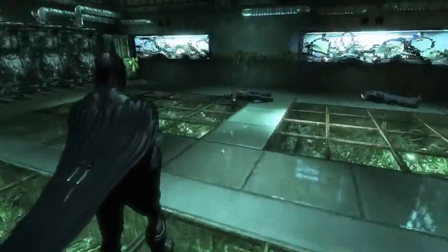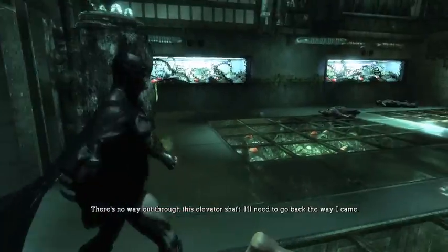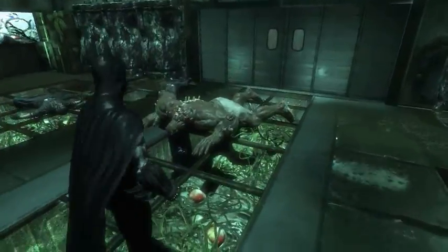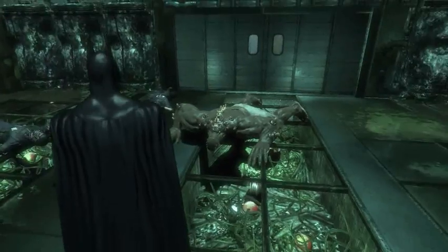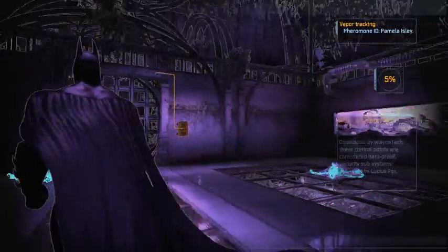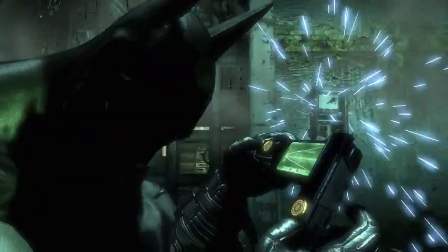In the last part we dealt with these two — we saw Joker go through here, but we can't go through there for some reason. It doesn't say it's locked, you just can't. You could literally rip the doors open, Batman. But anyway, in the last part we dealt with the Titanified inmates that transformed into these hulking behemoths — still grosses me out, the spine thing and the green veins. After that we saw the Joker leave, and now we're going after Ivy, following her pheromone trail to find her. So we have to get out of here first.